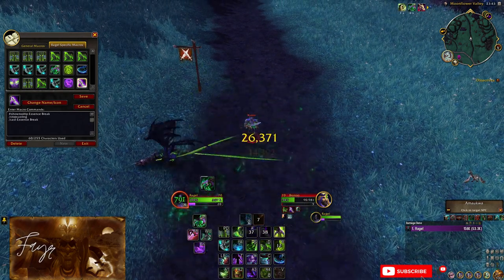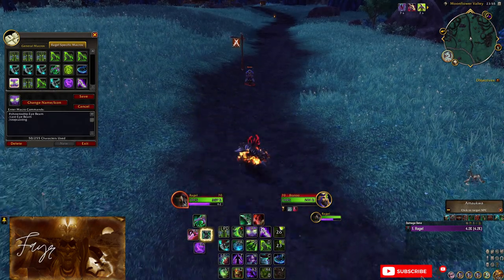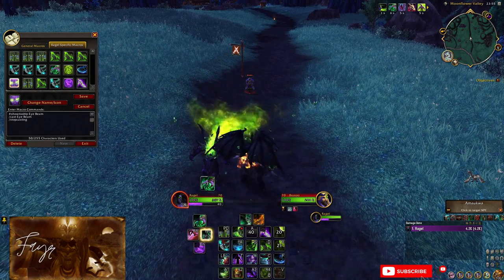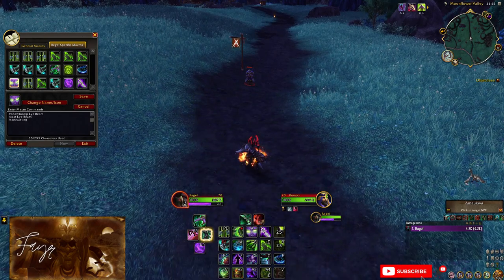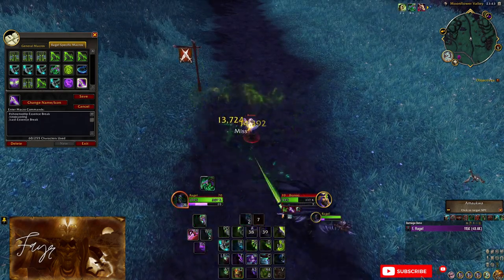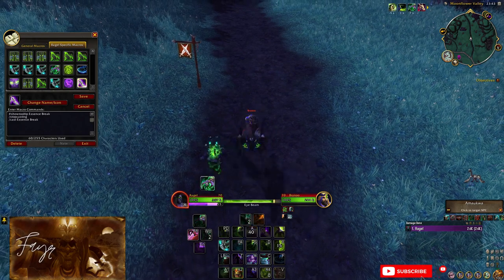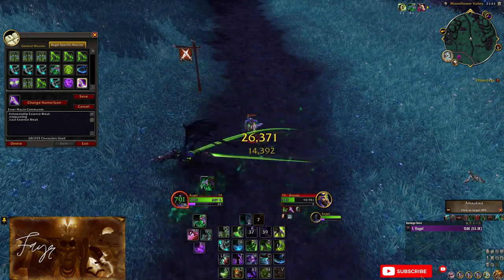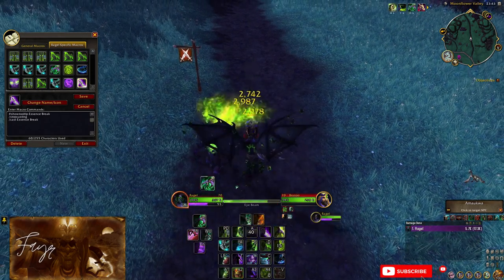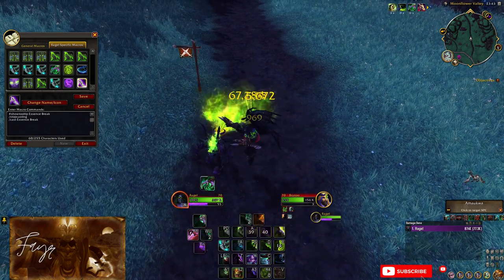You can choose to macro either Essence Break or I-Beam itself, it's up to you. I prefer to macro Essence Break as that will always be the button we will want to press right after I-Beam. Why would we want to cancel I-Beam? You will notice that Demonic will grant you 6 seconds of demon form. However, those 6 seconds are the value you are supposed to get once I-Beam finishes channeling. So if you manually cancel I-Beam with this macro, you get 6 seconds plus the remaining duration of your I-Beam. This effectively gives you a longer demon form, increasing the damage and healing you will do by quite a bit.